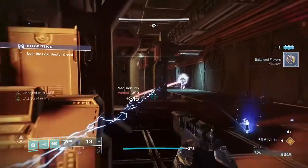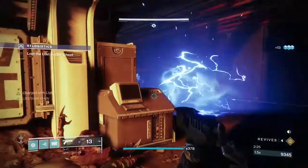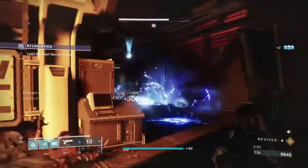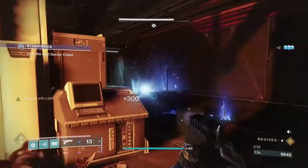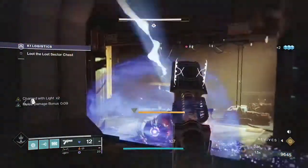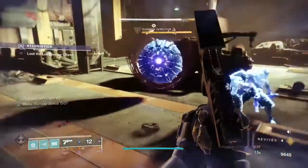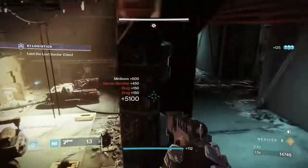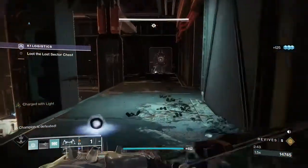Once you've done one champion, just start the system over again - chuck another grenade down, get another well, get the charges of light, get the damage bonus, and it's done. Shoot the dude, run in, punch - in this case just one punch because this just deletes everything anyway.